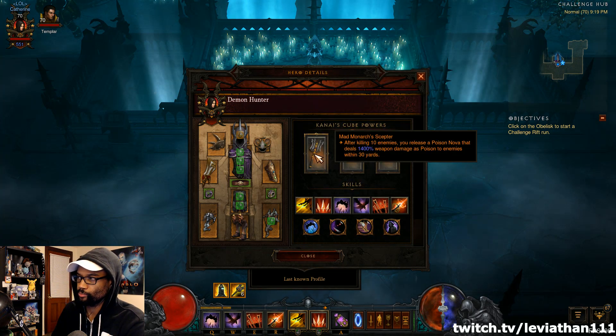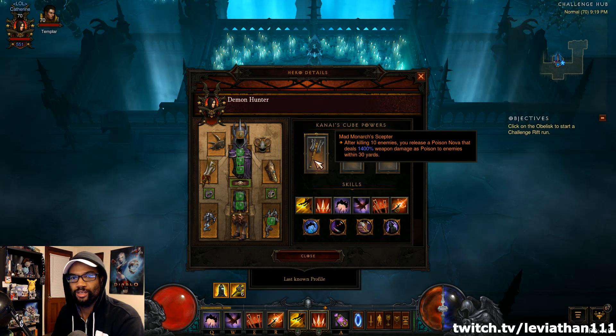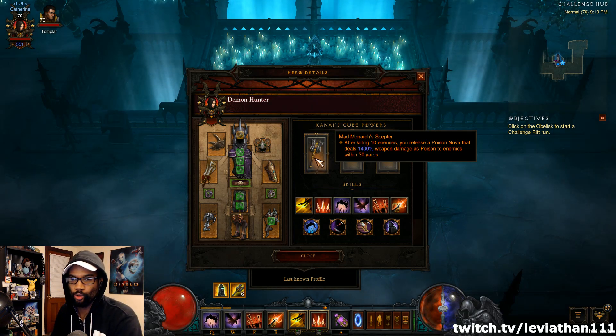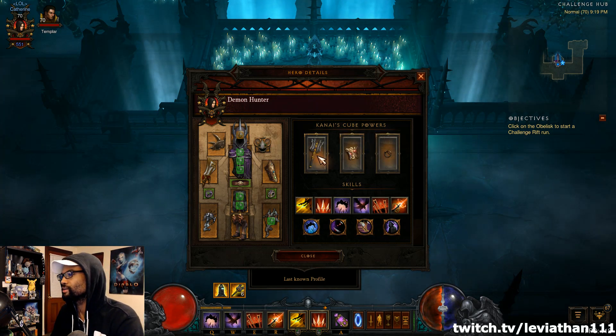Another key item that can help you is the Mad Monarch Scepter — the most random Act 1 legendary from Bounties. But when this goes off, it actually kills a decent amount of trash, so you want to always be surrounded by a decent amount of trash. When it goes off, it should wipe the screen and you can move on.